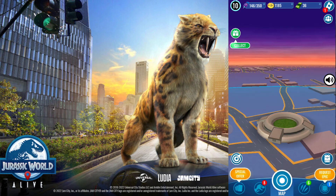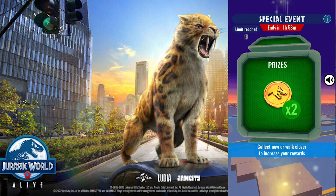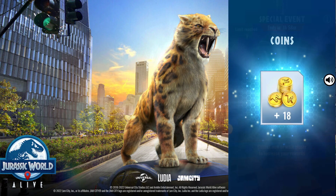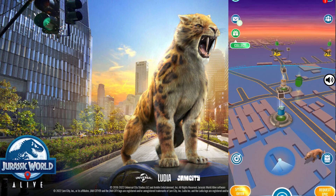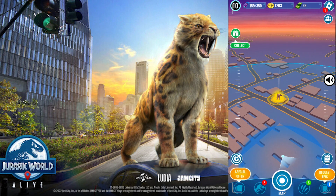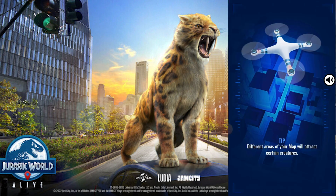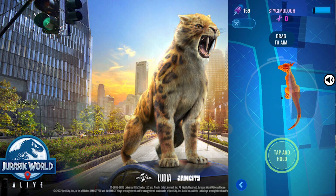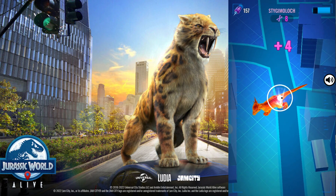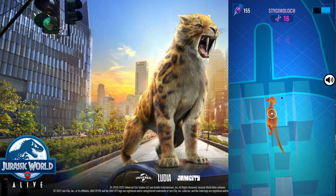There is a supply drop over here — not a beta boss, I don't want a beta boss. Let's take some coins and some health. We have a Stygmoloch here as well so I am going to take it because the Stygmoloch makes the Paramoloch, which I have.